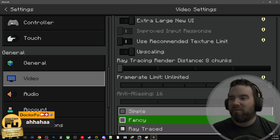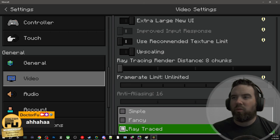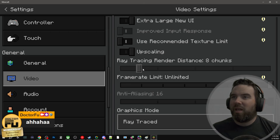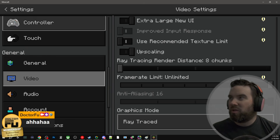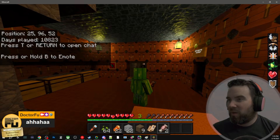At the very, very bottom — they used to say Simple and Fancy, but now there's a third one: Retraced. Now you can crank up those chunks like you could before, but remember it might cause performance issues.